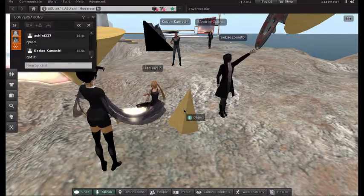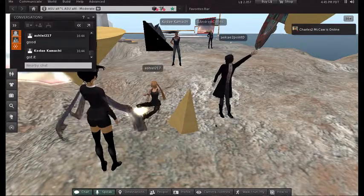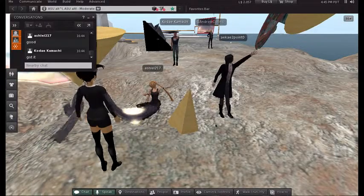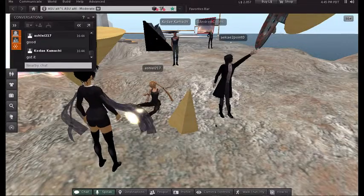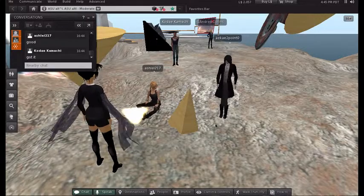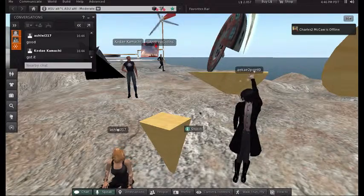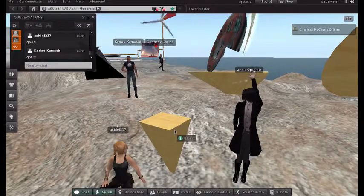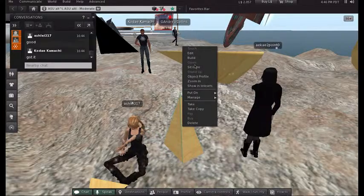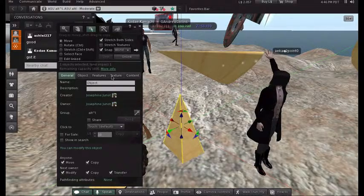So to summarize: the Share checkbox plus the five checkboxes under Anyone and Next Owner should all be checked, so other people can modify, copy, and transfer your object. To test it, let's rotate — Ashley take Adam's object, Cody take Ashley's object, and Adam take Cody's object — see if you can modify each other's objects.